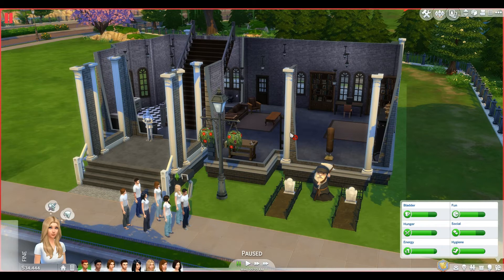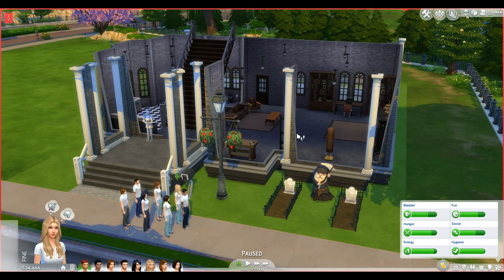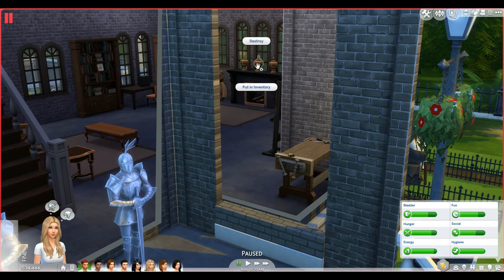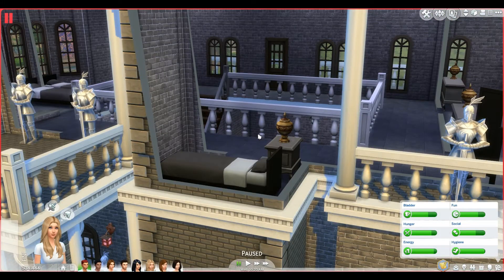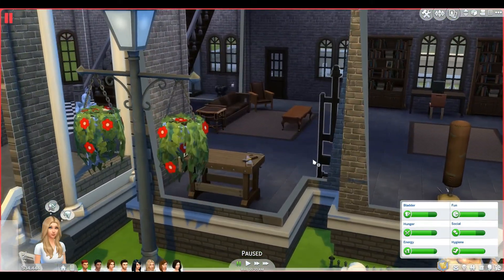What I've added with the ghosts is that this asylum is actually haunted. Before I started the challenge, I moved a group of asylum patients in that I found on the gallery and killed seven of them. Now their urns are here — two of them down here and then one in each of the upstairs rooms. The asylum is already haunted with previous patients. The backstory is these patients were mysteriously dying, so the asylum was shut down for many years. They decided to renovate it and open it back up again, and these are our brand new test patients moving in.